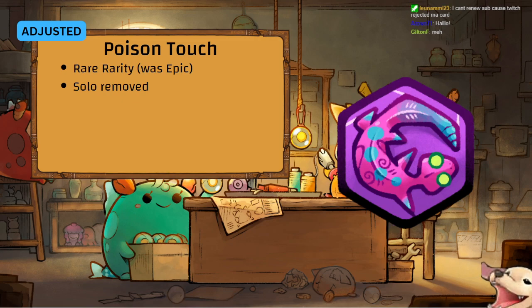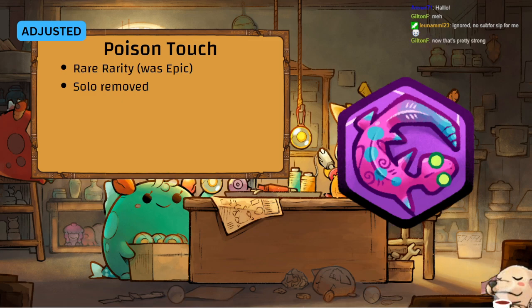Poison Touch — Rare rarity, was Epic. Solo has been removed. The poison buff now applies to everything, but still only works once against multi-hits. Now that you have Poison Touch on everything, AoE is going to have a very bad time.